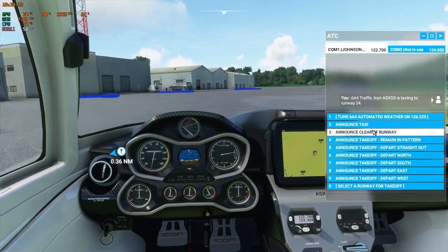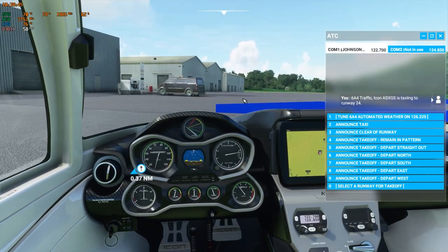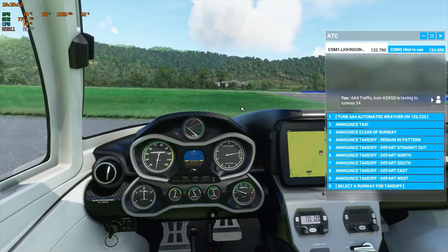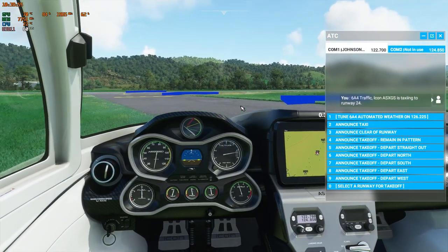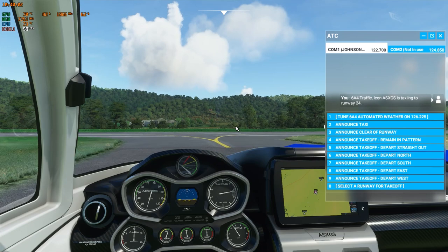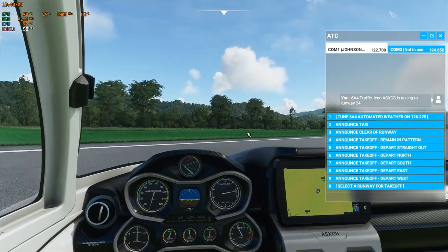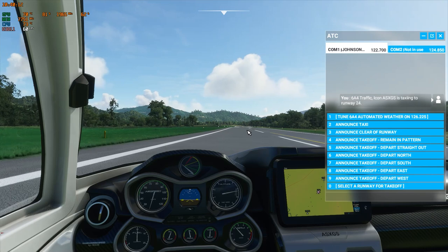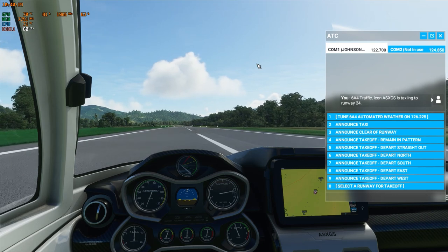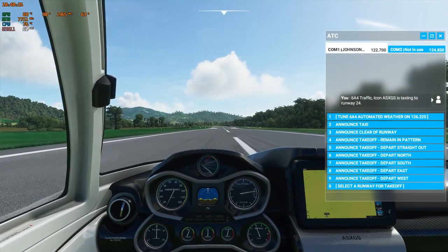Simulator settings: I have progressive taxi turned on. As far as physics go, it's set on full real — all the physics are real, no assist. I have auto mixture turned on, but that's only because the controls I'm using don't have a mixture lever and I don't want to be looking down hunting for mixture while I'm trying to fly. Then I have waypoints and progressive taxi turned on, which I'll probably turn off pretty soon, but it helps since none of the controls are the same as FSX.